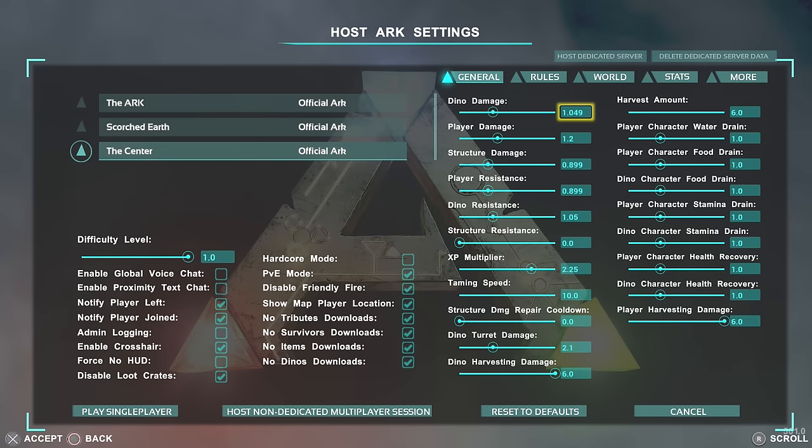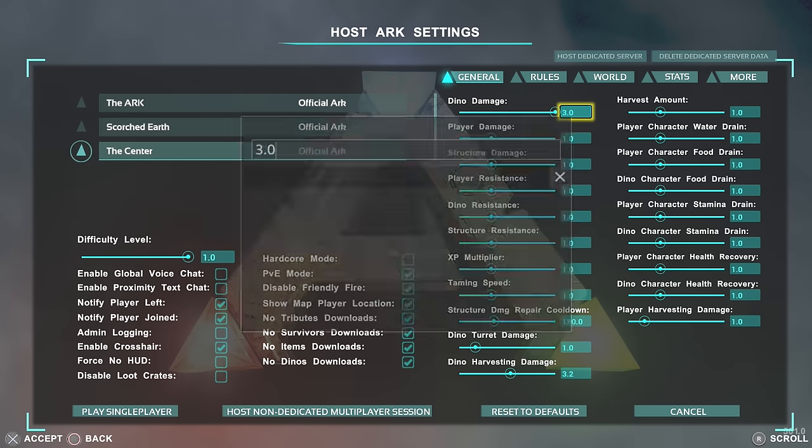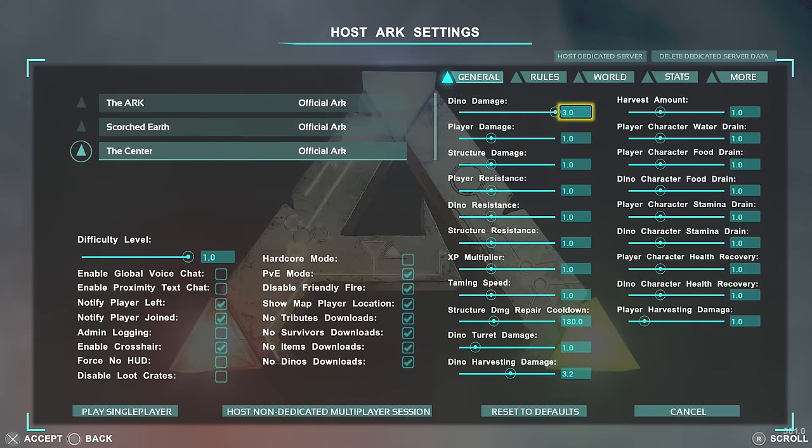Next let's talk about sliders — this is how you make parts of the game easier or harder. Dino damage: if you put in a really high number, dinosaurs will do a lot more damage to you; pull it very low and they'll do almost none. Player damage: pull it up really high and you'll be smashing dinosaurs with one punch; put it low and you won't do any damage. Structure damage is the amount of damage wooden fence spikes or traps do — high means more damage, low means less.